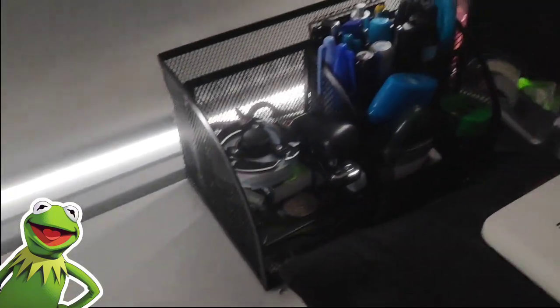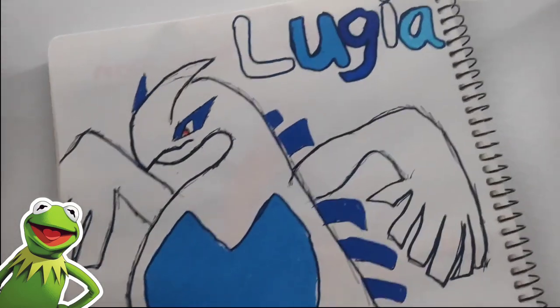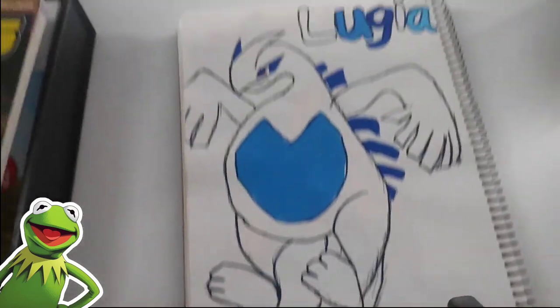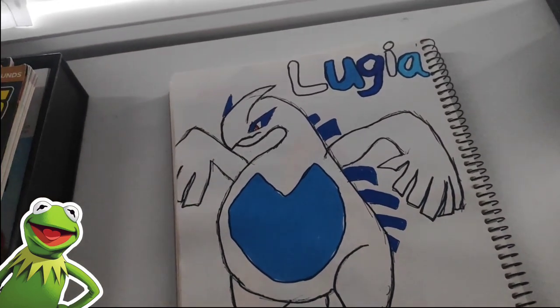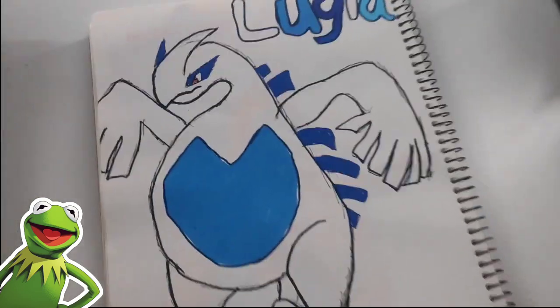I'm so proud of this one. And the next one is thick Lugia. I accidentally made him a bit too big, but it's still good, especially the eye decoration. He's a legendary Pokemon, and I think his things are Moltres, Articuno, and Zapdos. I think those are his little buddies.